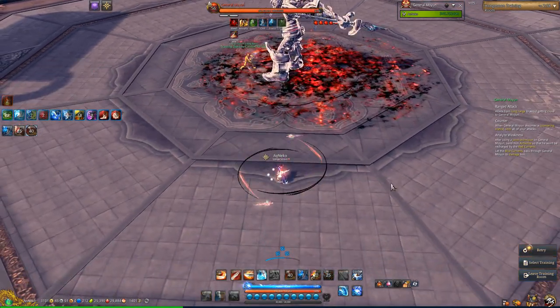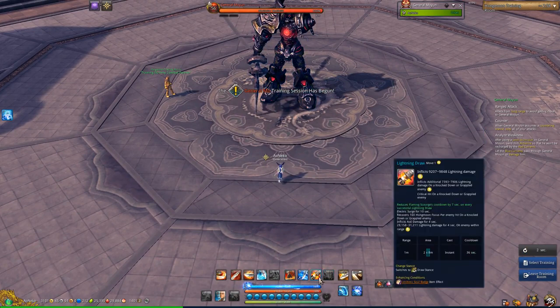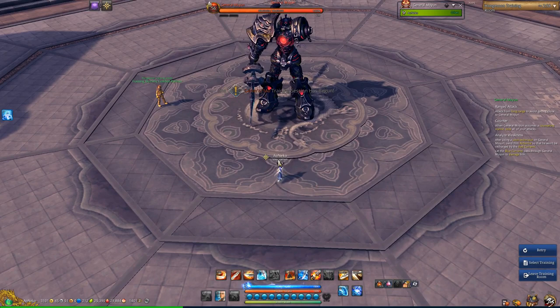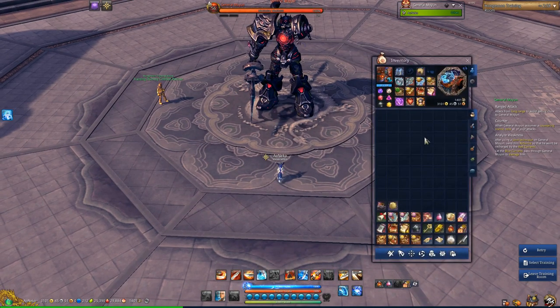That's Lightning Blade Dancer — from that point on you just use everything off cooldown. Not everything, but those four skills off cooldown. If you screw up, lag, or glitch and end up out of combat with all your skills on cooldown, just use your ultimate — that'll take you back into Draw Stance. And that's Lightning Blade Dancer.